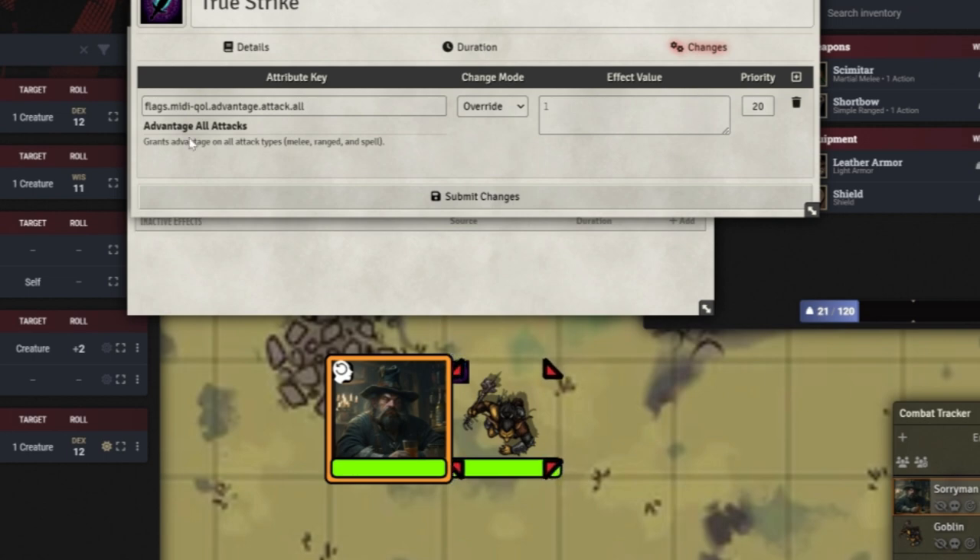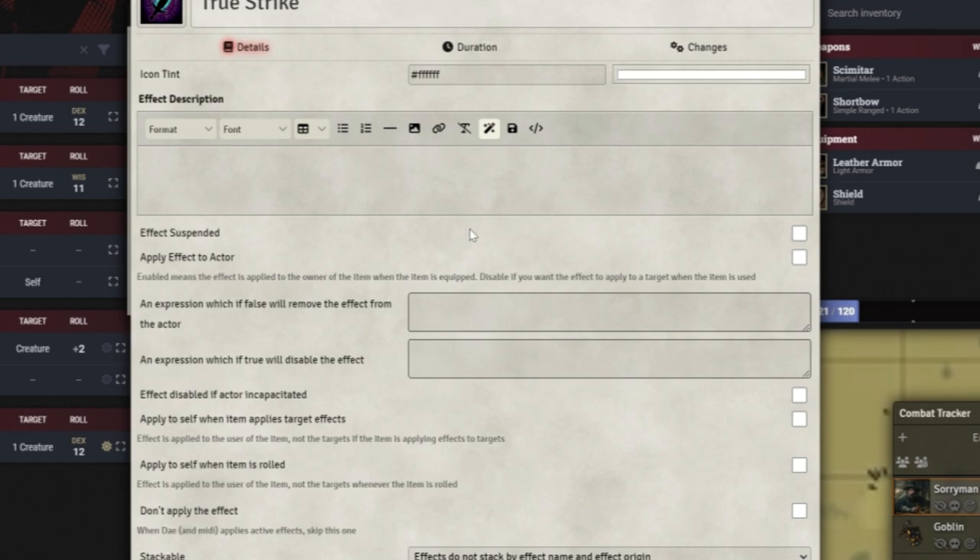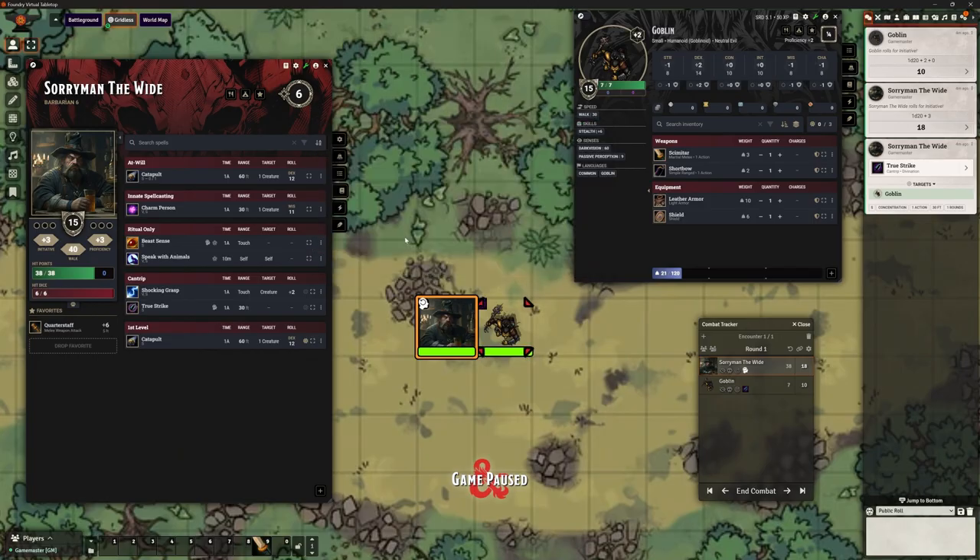Unfortunately, the recipient of that effect has been the Goblin, because that's what was targeted. So the Goblin is getting advantage on all attacks — Sorryman is concentrating on a spell to give the enemy advantage. So if we go back to the detail screen, there's a whole bunch of options. What we want is 'apply to self when the item applies target effects.' It says underneath: 'effect is applied to the user of the item, not the targets.' I want to click that because I want Sorryman, when he casts it, regardless of what's targeted, to get the advantage.